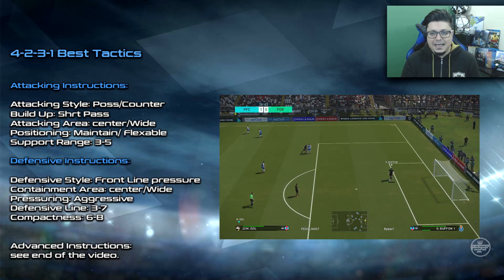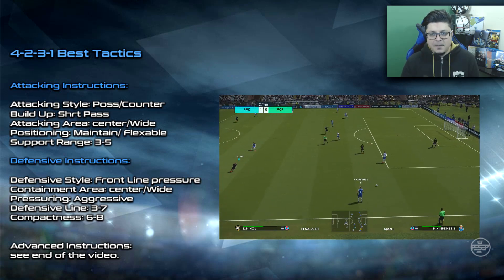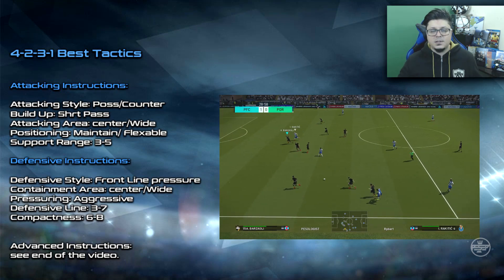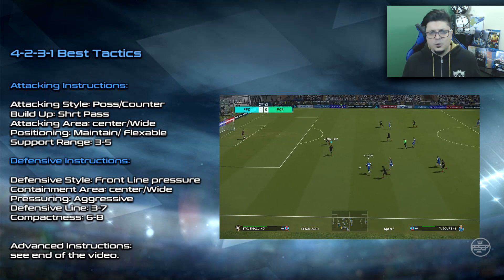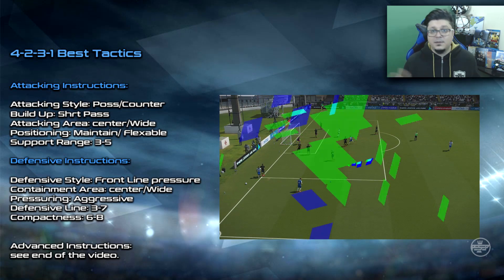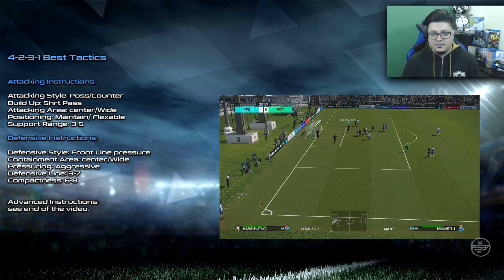You're definitely short pass, attacking area center or wide - it doesn't matter really. Your support range is really, really important here. Positioning: maintain or flexible - I recommend maintain. Your support range is really important; avoid support range above seven, because your players will drift out from the ball carrier. Normally support range eight is for people who just like to run about or do long passes to teammates, not quick passing and build-up involving your team.